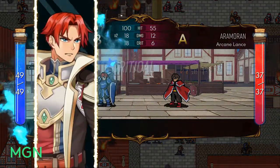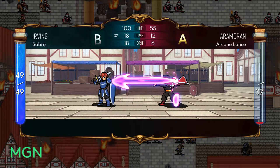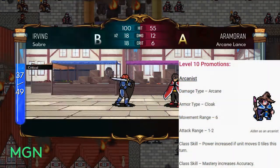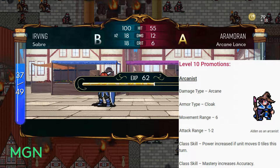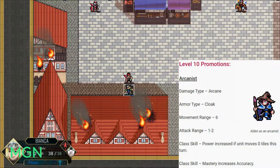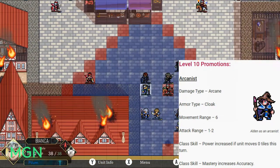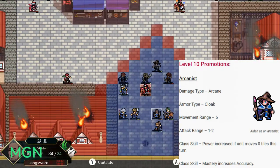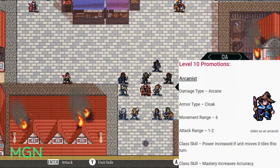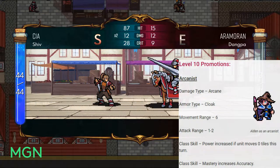Once you take your Mage and level them up to level 10, you'll get the option to promote. You have 4 options, the first of which being the Arcanist. Their damage type is unsurprisingly Arcane. Their armor type will remain Rune Cloak or Cloak. Their movement range will get bumped up to 6, and they'll keep their attack range of 1 or 2. The first class skill for Arcanist is that your power is increased if you didn't move any tiles this turn. The second is that your Mastery stat will also contribute to your accuracy.